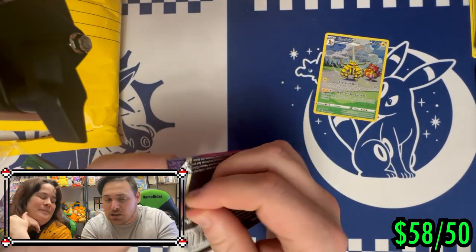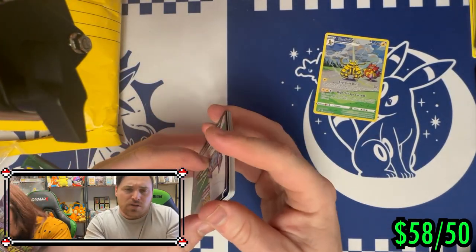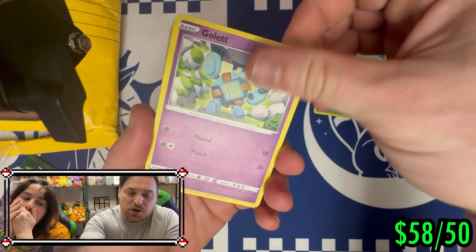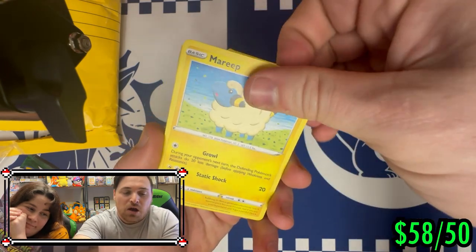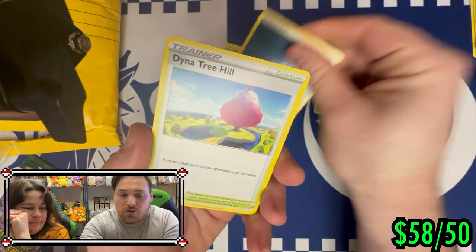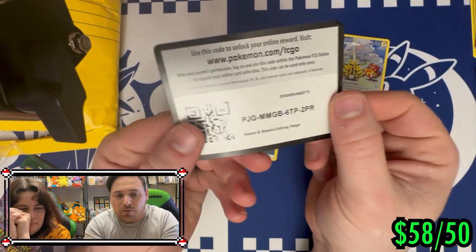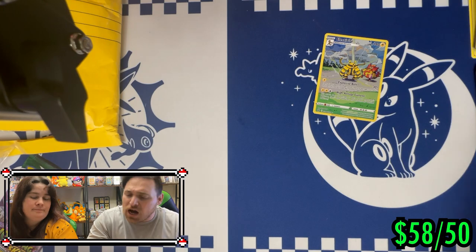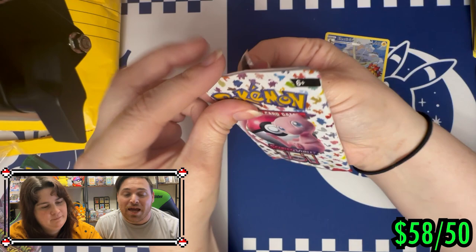Moving into Chilling Reign — my favorite pack to open because all it does is bring tears. I was not playing the game yet — this was one of the first sets to come out right before I started playing when Celebrations came out. I didn't really get to open this the same way we open cards today, but I'm still excited. Cobalion foil, Darkness Energy, Diancie, Spiral Energy, Peony — all these cards are rotated now, so they'll go into our bulk pile.